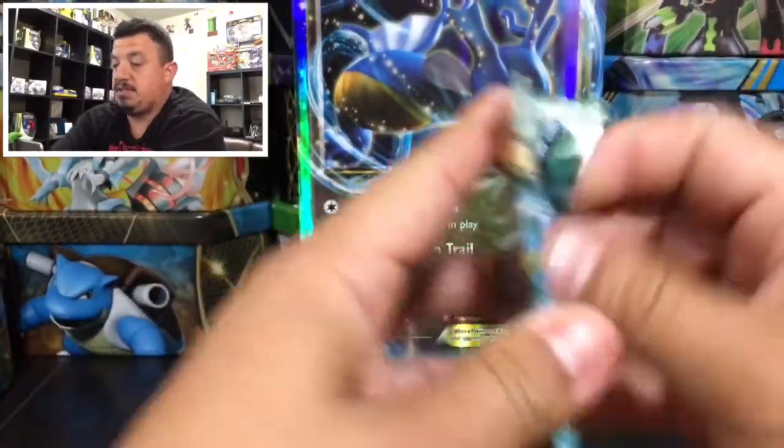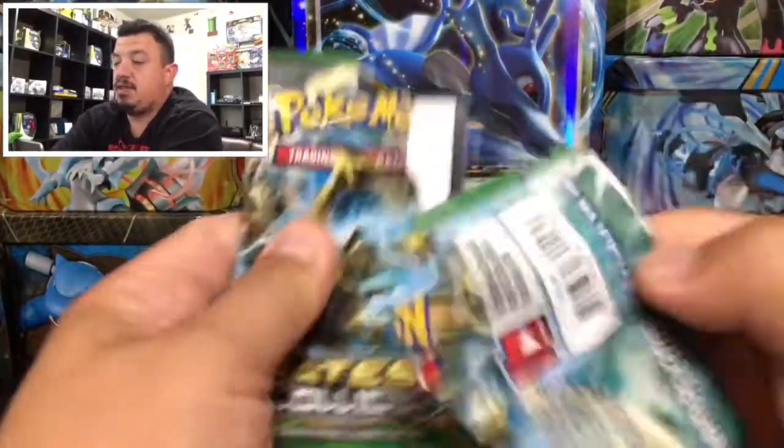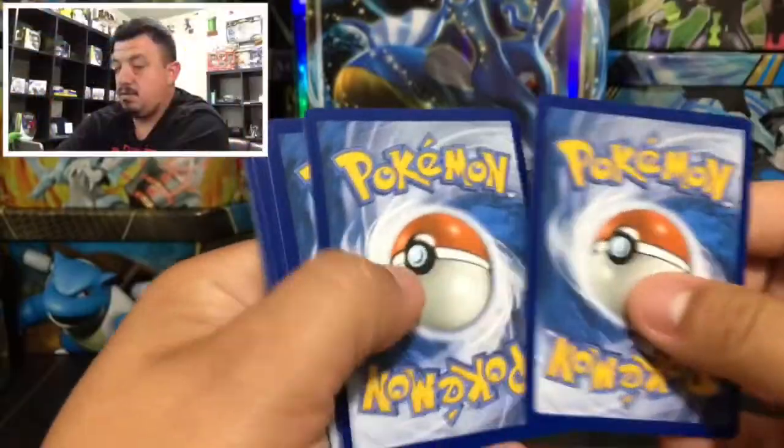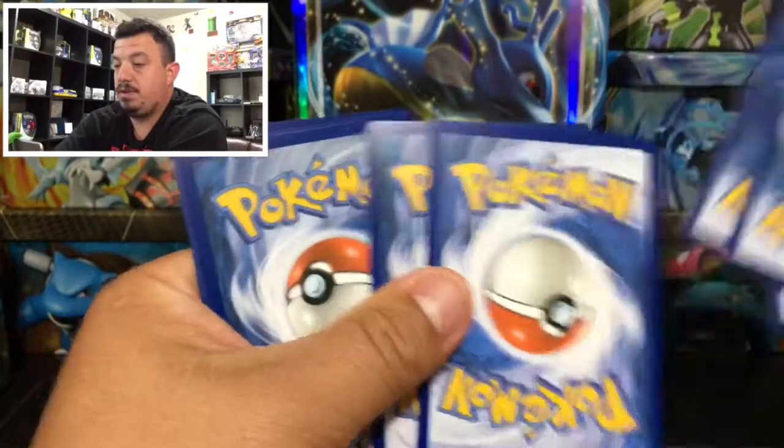There's the Fates Collide pack with Lugia BREAK right there on the front. Here is the code card.